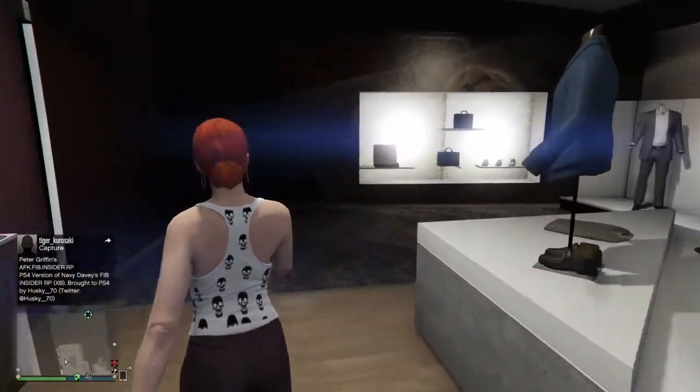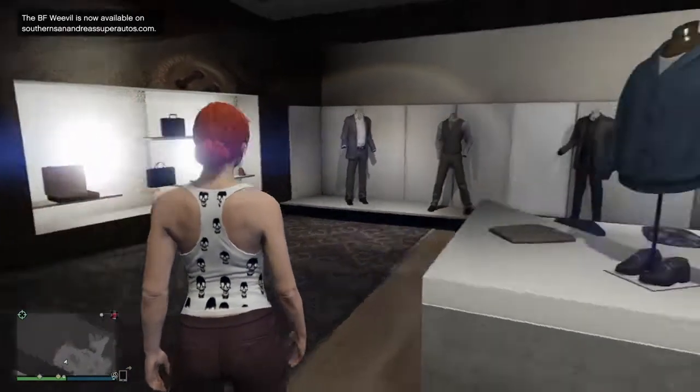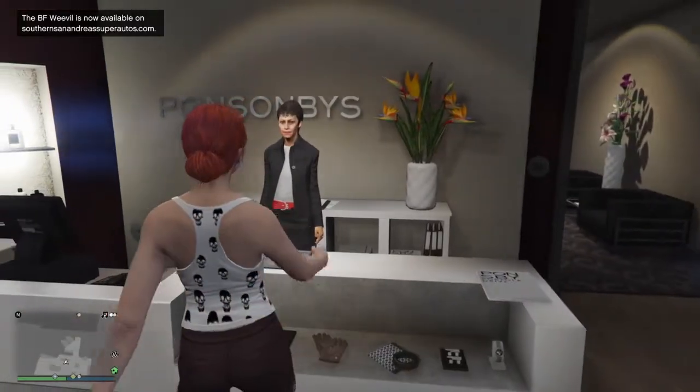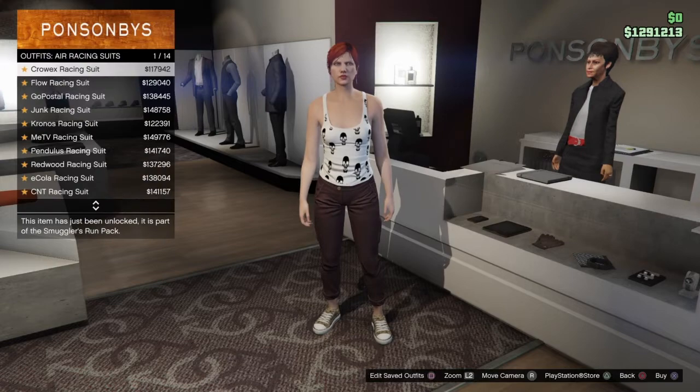Alright, so first thing you guys want to do is make sure you have two characters, and you guys want to start off on your second character. It does not matter what level the second character is — it can be brand new — but what you want to do is make your way towards the clothing store. As soon as you get to the clothing store, go to Outfits, and you guys want to go ahead and go to Air Racing Outfits.